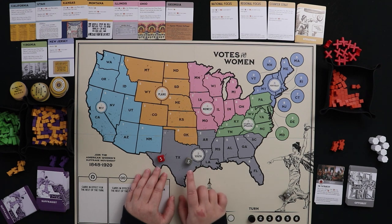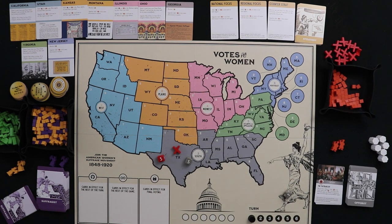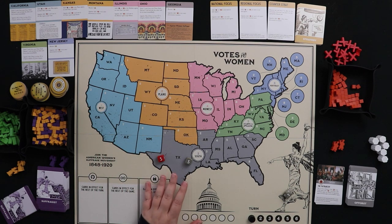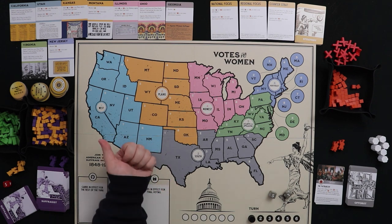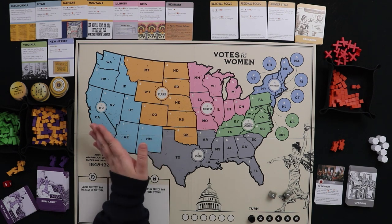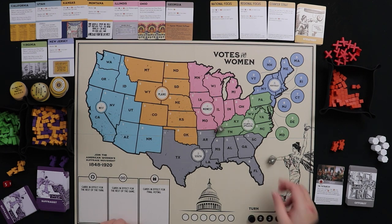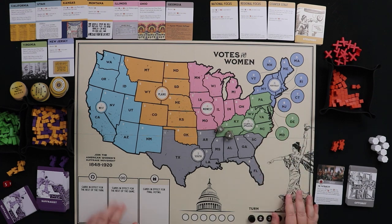If there are no cubes anywhere, it's a pure roll-off, and the opposition generally wins ties — there is one card in the suffragist deck that can change this, but you have to play it. The Oppo Bot always selects the state with the most red cubes, or if none exist, the state with the fewest gold and purple cubes. If it really comes down to it, roll a d6 for the region and a d8 for the state.